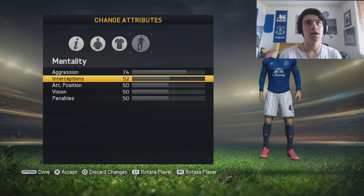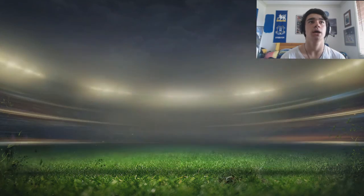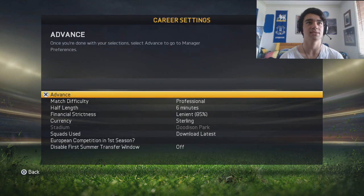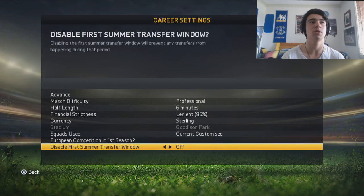Once you've put the attributes in, you can do what you want. So now you just want to go to new career, manager career, because you're going to be a manager. You can adjust the settings if you want, but I'm not going to because it's just a quick tutorial. You choose whatever team you're in — I'm in Everton, of course. And you've really got to make sure that this is set to current customized. If it's not, you're not going to be in the game.